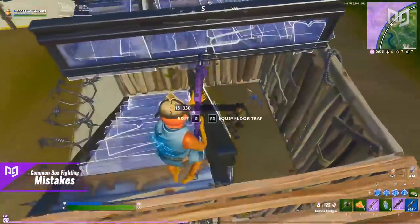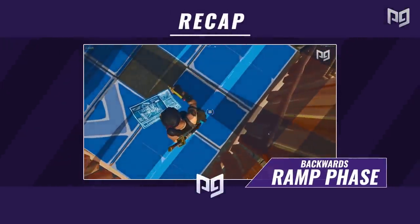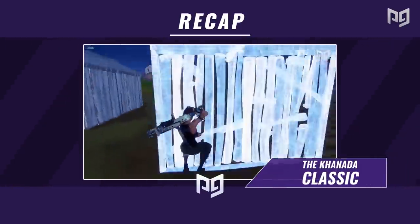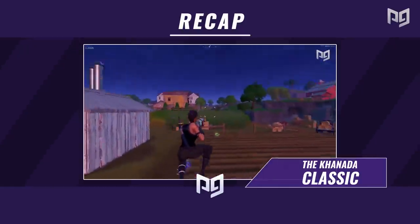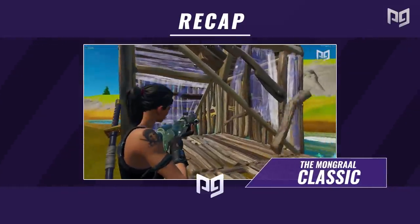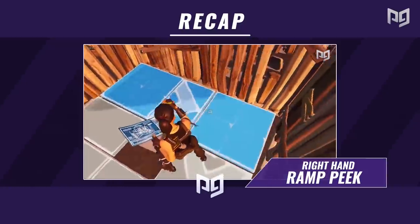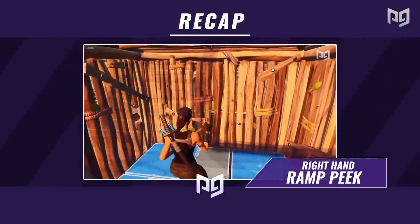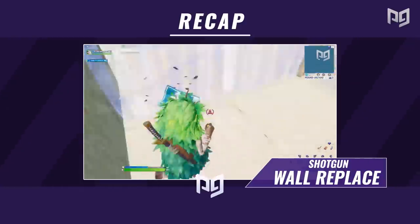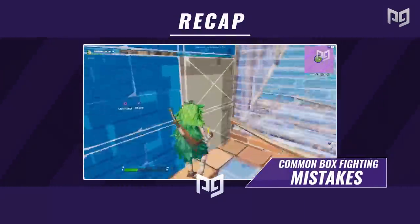Quick recap: The backwards ramp phase confuses your opponent and can score a free shot. The Kanata Classic is a versatile edit for a right hand peek or jump reset shot. The Mongrel Classic gets you damage without your opponent being able to counter. The right hand ramp peek is a low material solution for getting a peek. And using weapons to replace structures can surprise your opponent and string into other techniques.